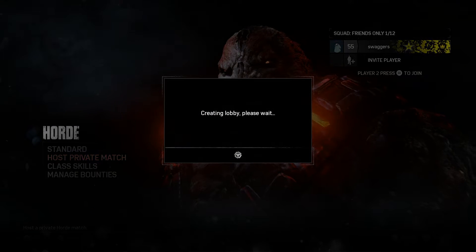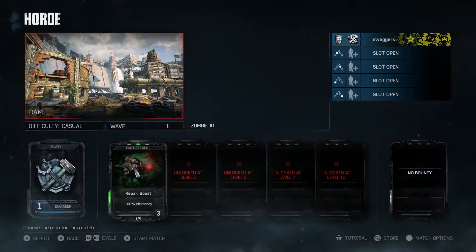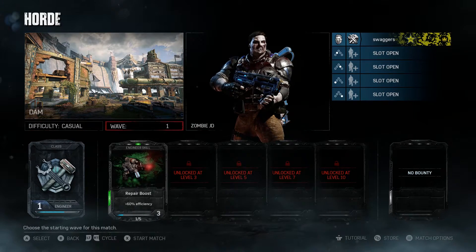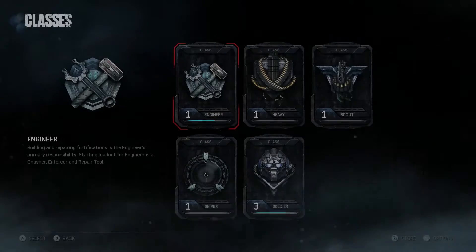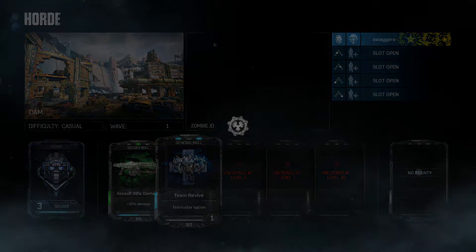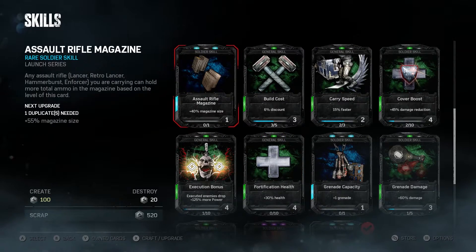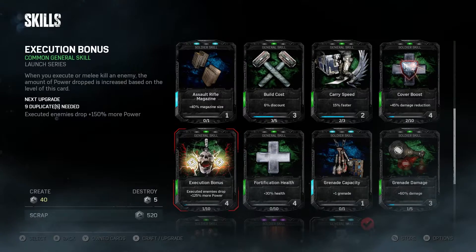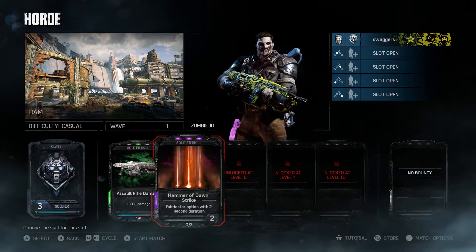Obviously, when you're doing Horde, you need to select it. We're going to go over some of the options that you can have. It's obviously Soldier, and I'm actually level three, so I can have two. The Team Revive, by the way, is $5,000 — you can see it down at the bottom there. Obviously you have to have it selected to play.